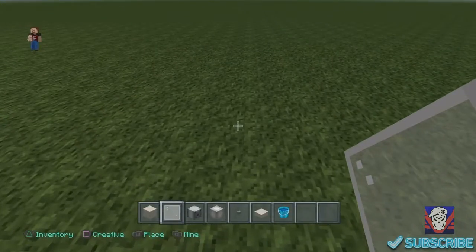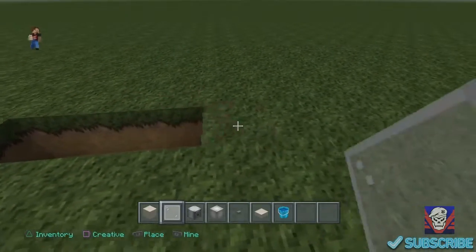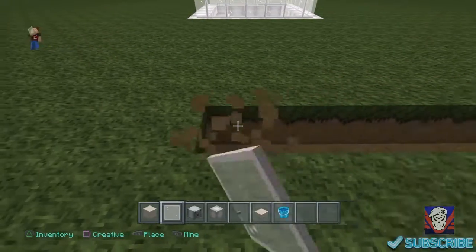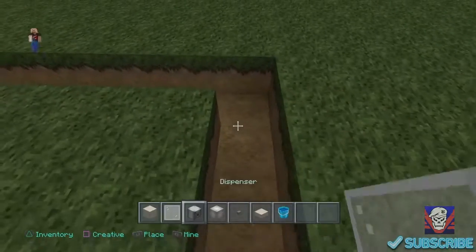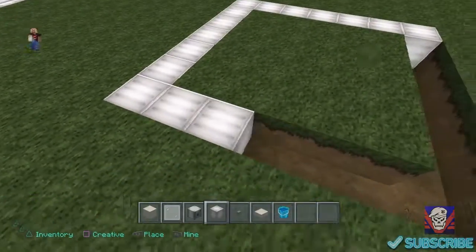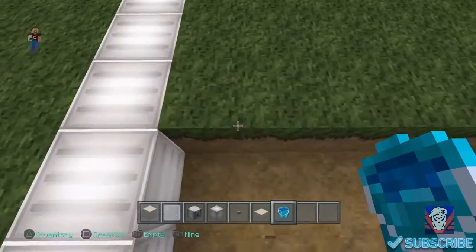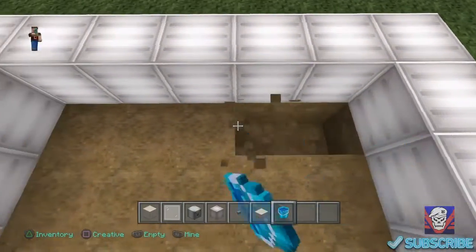What you're going to want to do is dig seven blocks in a row — one through seven. Then go over and dig six blocks from there. Then dig all that out and fill it with glowstone. I'm using a city texture pack so it appears white. Now take out this grass and dig down two deep.